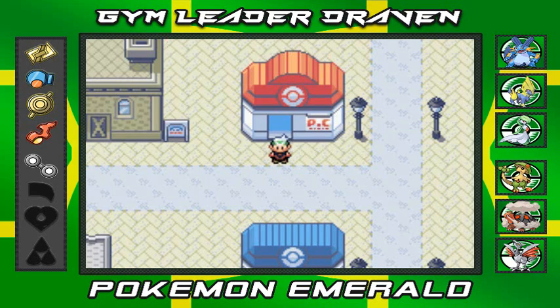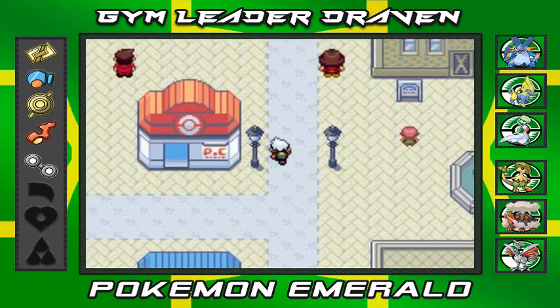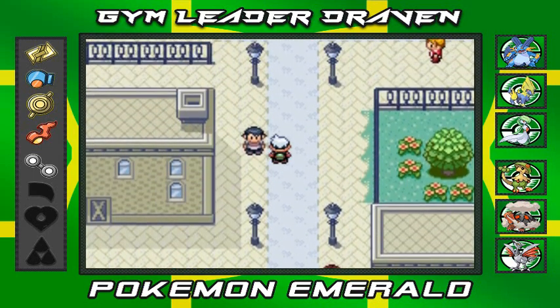In our last episode we managed to fix up everything at New Mauville and got the Thunderbolt TM and all that fun stuff. I did say we were going to go east to complete our whole adventure, but unfortunately I completely forgot about a few things we need to take care of before heading east — going up north here in Rustboro City.